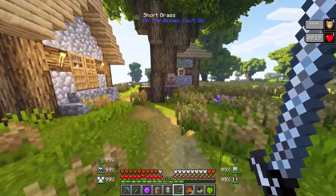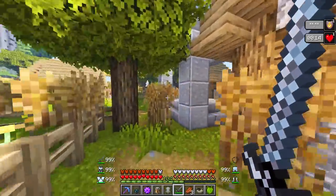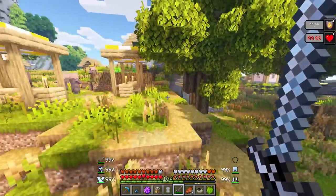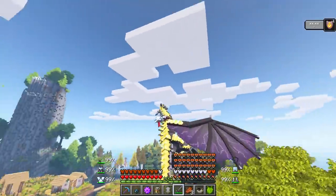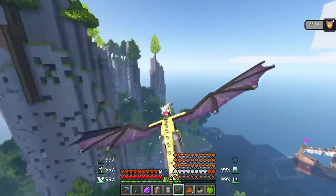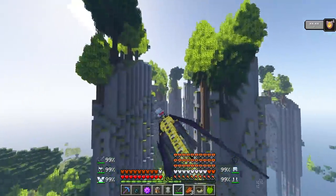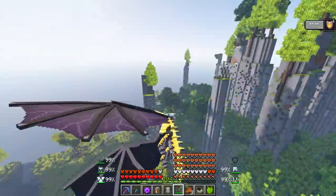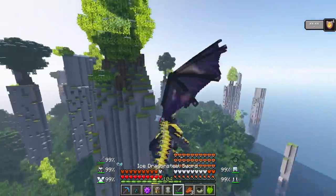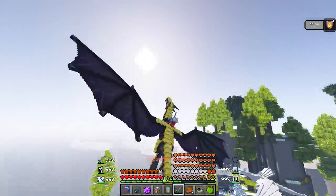We've become incredibly evil — so evil that we're destroying villages now. Mutiny on the village! Let's kill them all. I think that's enough destruction for now. Maybe one more. Let's hop back on Toothless and go for a ride. I love how our other dragon just isn't even named. We're an ice armor-wearing person flying around on an electric dragon — it doesn't get any more boss than that. How epic are we right now? Beyond epic.